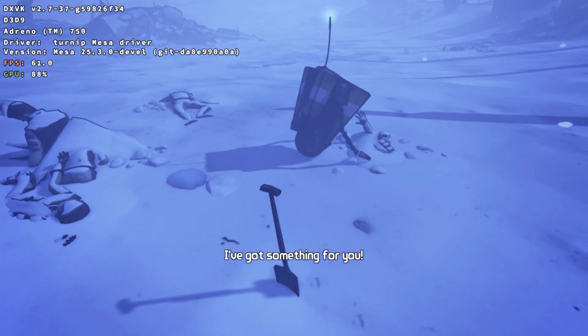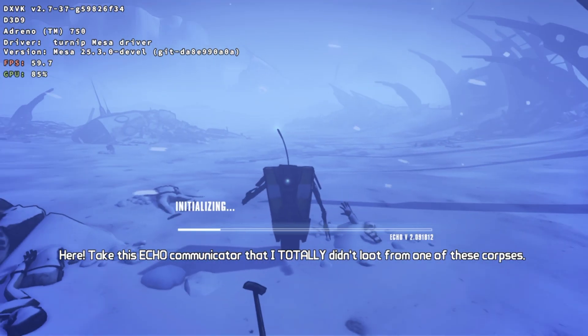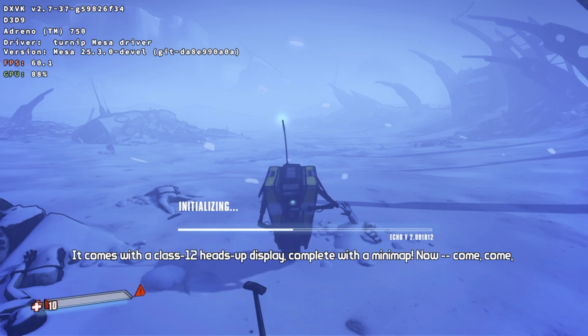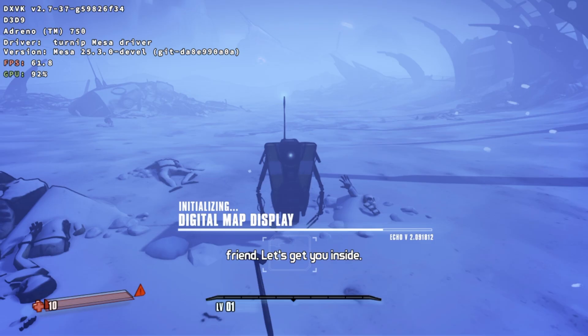Oh, I've got something for you. Here, take this Echo Communicator that I totally didn't loot from one of these corpses. It comes with a Class 12 heads-up display, complete with a mini-map. Now, come come, friend. Let's get you inside.